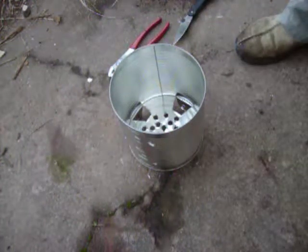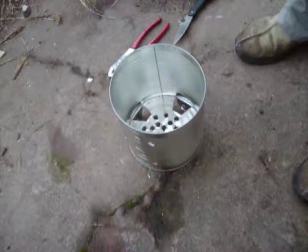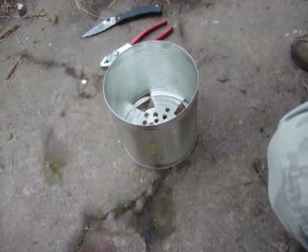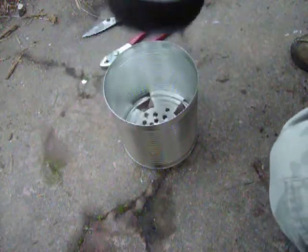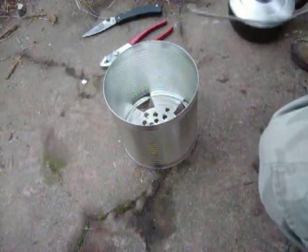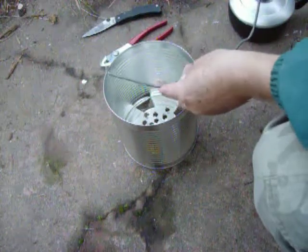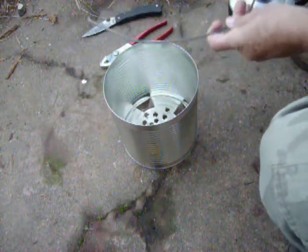All right — there, it stands up. The next thing I'm going to want to do is, if I put a pot on here that's smaller than the diameter, I don't want it falling in. I'm going to be drilling some holes in here. I'm sliding this bucket handle wire through there and it will form a grate that will hold smaller things in place.